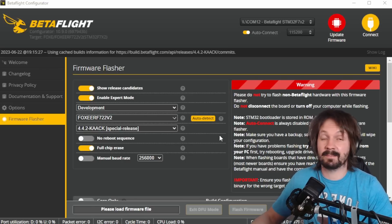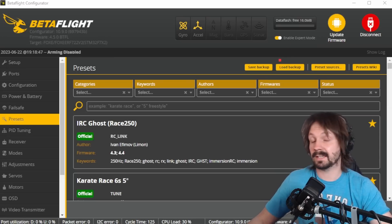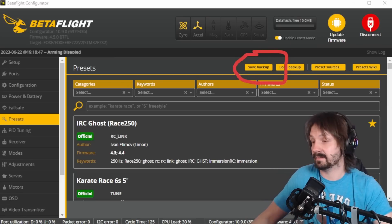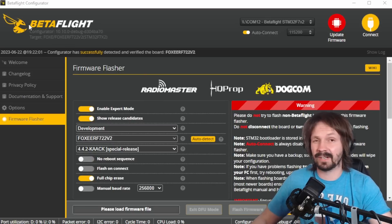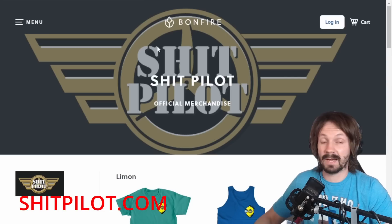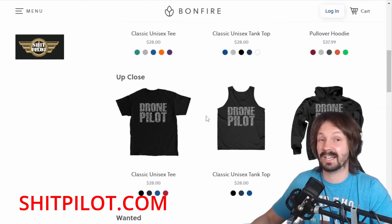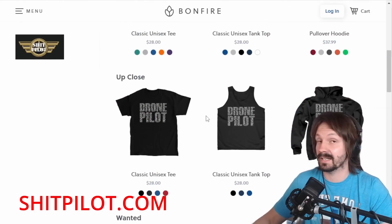This mod got a few exciting updates recently. As always, before flashing, save a backup of your current settings so you can go back if something goes wrong. You can use the Presets tab 'save backup' button, or use CLI. Starting from configurator 10.10 it will be able to save your backup automatically before flashing - thanks to Mr. Mark for that. Also check shitpilot.com store for all the merch.